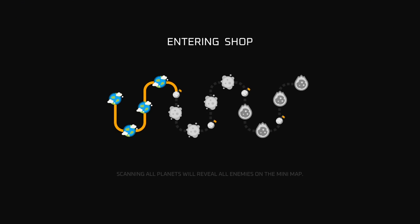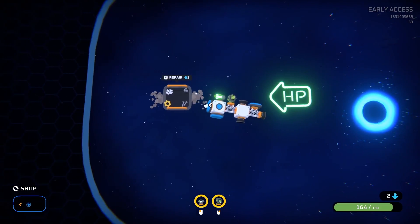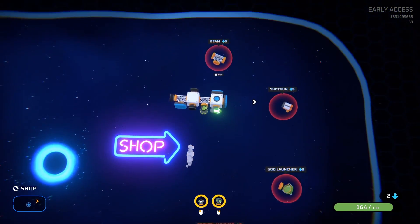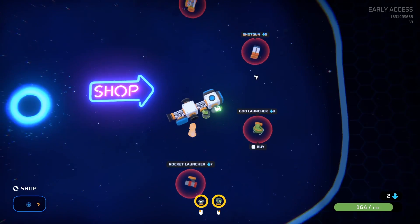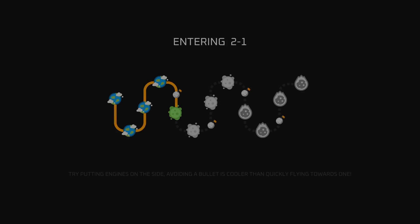Now we're entering the shop. We don't need much health, although the next region gets surprisingly difficult quite quickly. We've only got two gems that we've managed to mine out, so that's not going to go very far at all. Rocket launcher for seven, a goo launcher for eight — we're a bit poor. So now we're entering the poison region, where the time limit will start to apply.